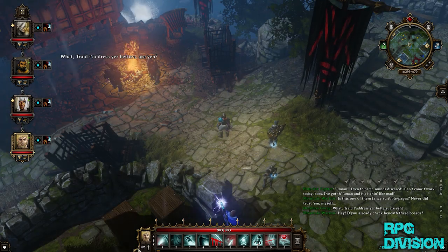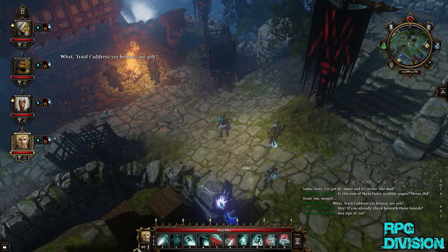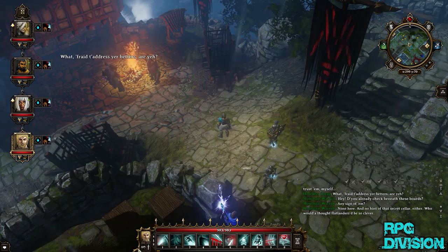Hey guys, welcome back to RPG Division. In this video I'm going to show you how to do the quest called Distill My Heart, where you need to get whiskey.